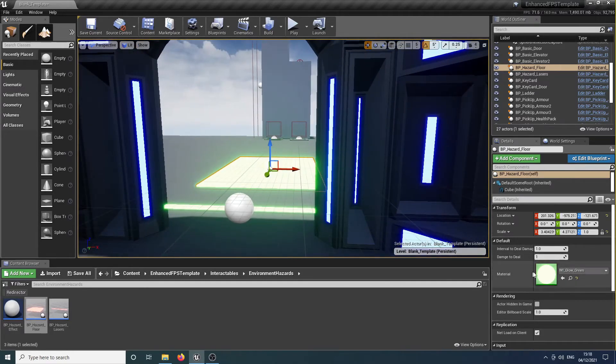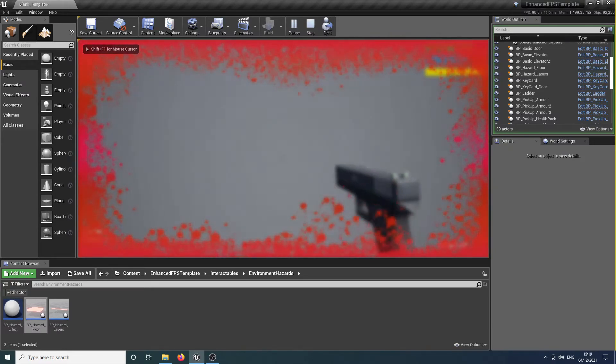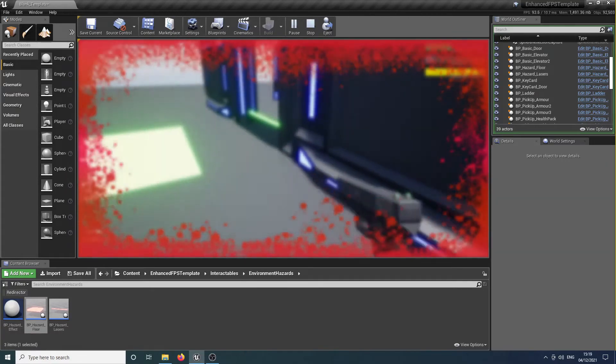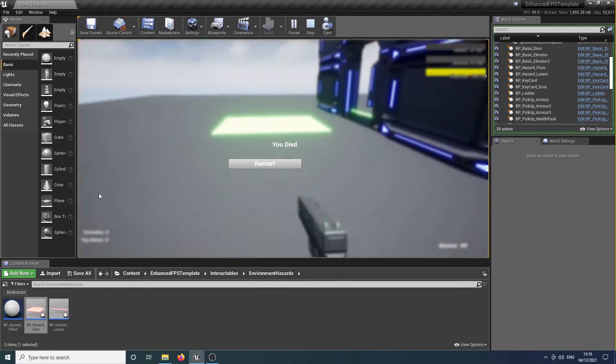We've got the same options to deal damage — the interval to deal damage to the player. Let's make this a really toxic radioactive sludge, so every 0.1 of a second the player is going to be taking five points of damage. Now if we jump over the laser and land in that floor, it rapidly rinses through our health. And we have died.